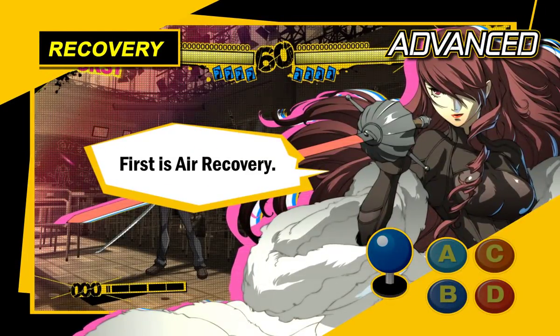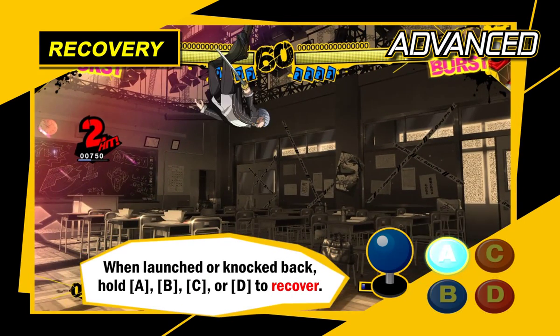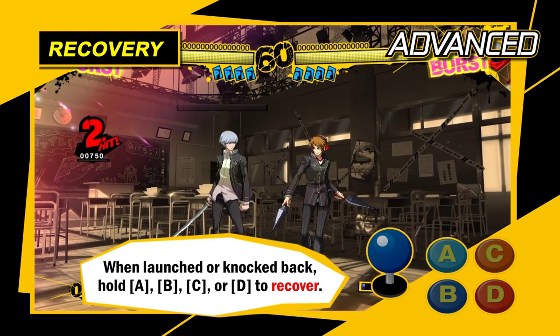First, Air Recovery. When you're launched in the air or knocked away, hold down any one of the A, B, C, or D buttons to recover your stance when you land again.